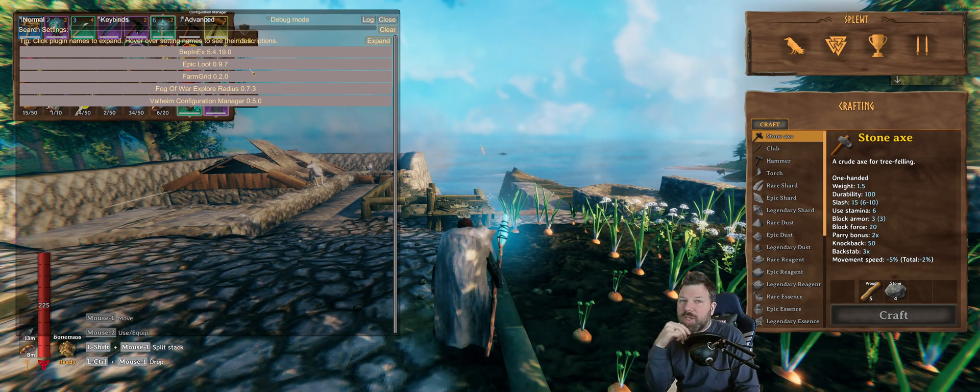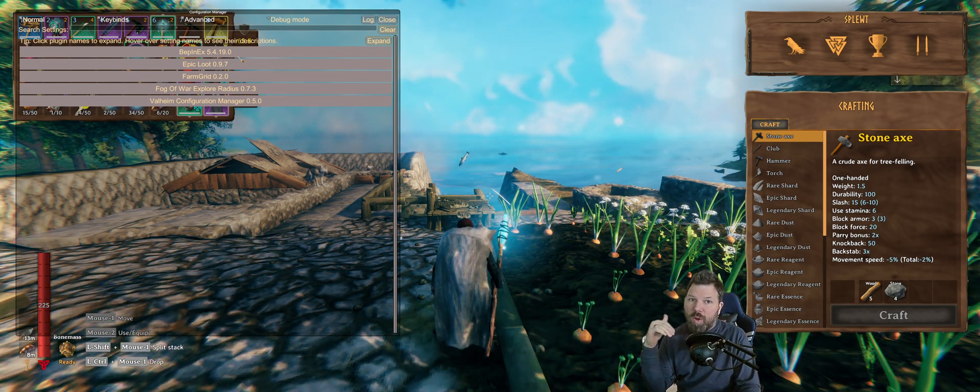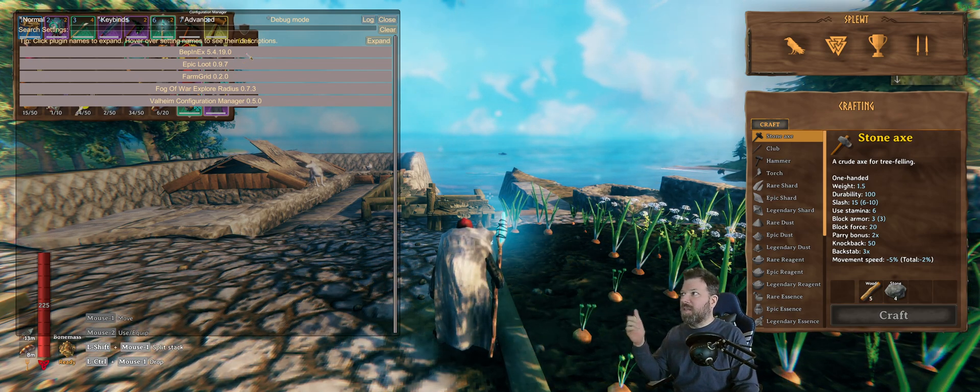You'll also see BepInEx listed in the mod manager — that's a support mod. When you go to download Farm Grid or Epic Loot, it'll warn you that you need this mod as well. I don't change anything in it.